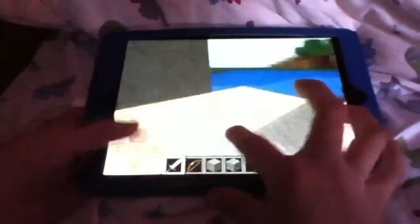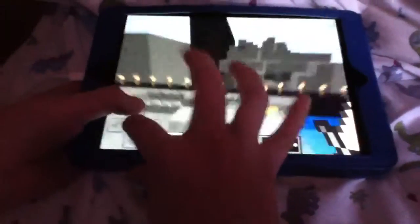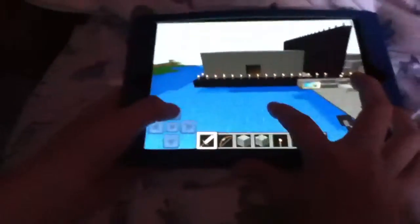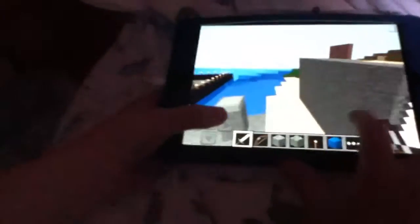So those were our buildings. If you liked mine — mine is on the right — vote T. If you liked the one on the left, my brother's, vote space A. All right, that's it, bye!